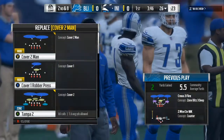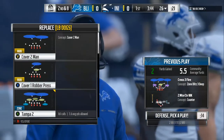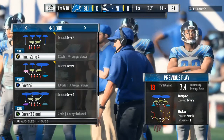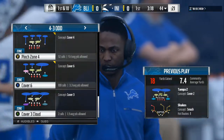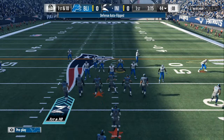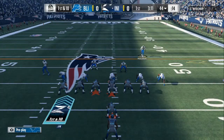Now it's second and eight. He's seen how many people were in the box on the run, so now I come out in my Pinch Zone 4. You also got the Cover 6. I put all of them in my audibles — the Crossfire, the Cover 6, the Pinch Zone 4, and the Tampa 2. Those are the only plays that you need. Later on we will go into the Dollar 3-2-6. I'm gonna give you all the defenses, tips, and setups.